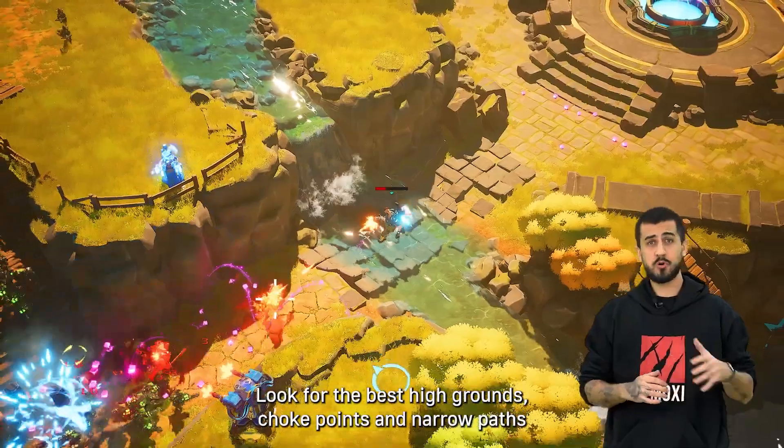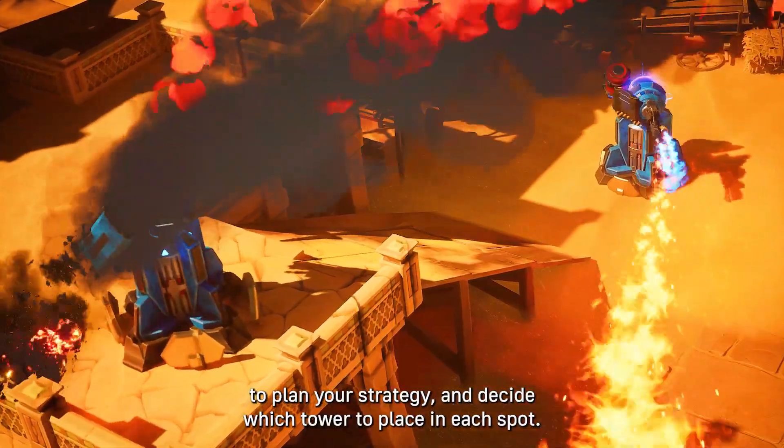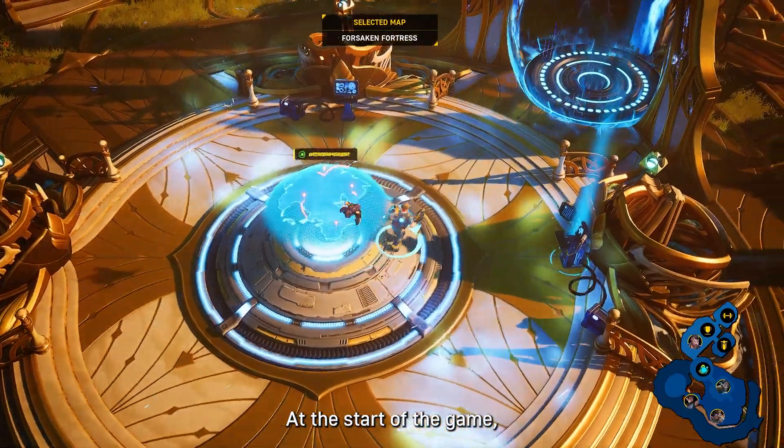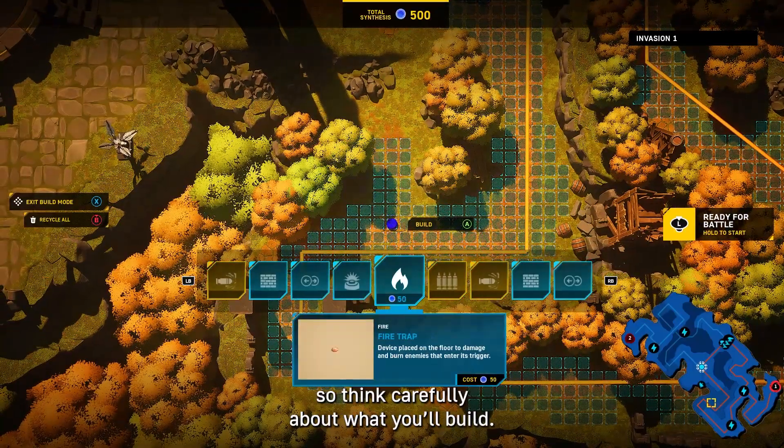Look for the best high grounds, chokepoints, and narrow paths to plan your strategy and decide which tower to place in each spot. At the start of the game, you'll have limited resources, so think carefully about what you'll build.